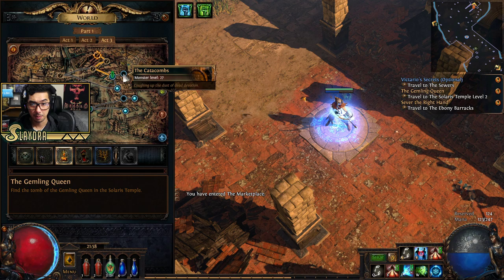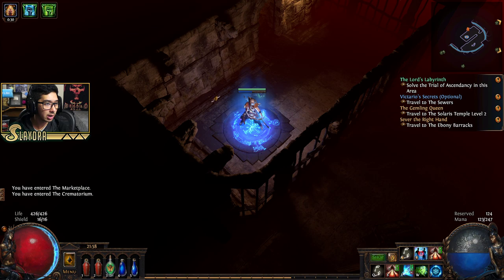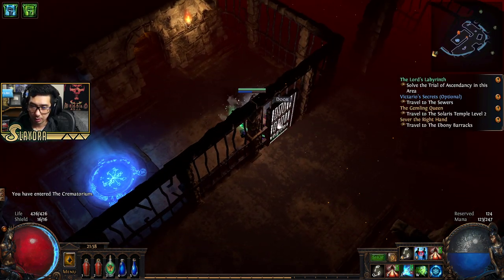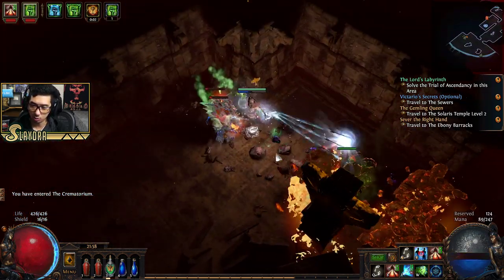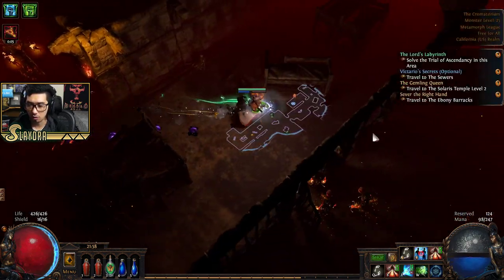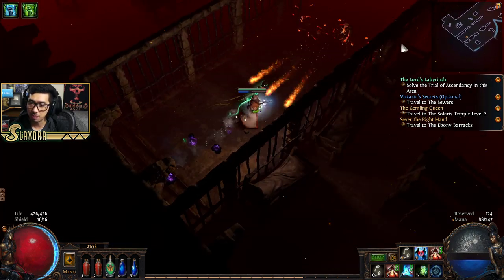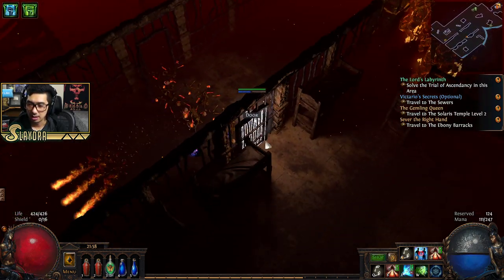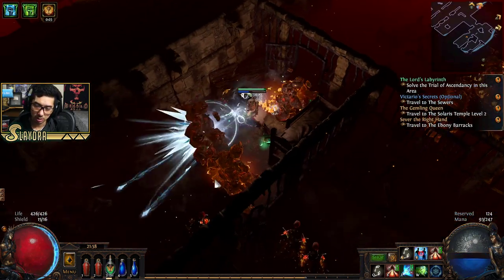We're going to go to the Crematorium — that's where we're going — because that is one of the areas where we have a Trial. That's a very important thing to do. Sometimes people like to do all the Trials at once later, but I feel like the XP that you get will be bad later down the line. Sometimes people just want to rush and grab a very specific gem or certain things.